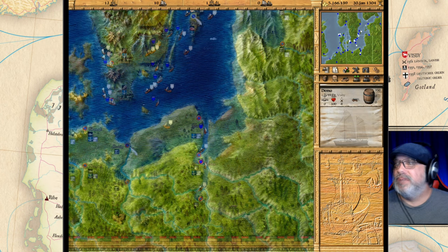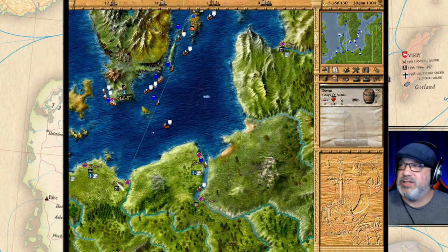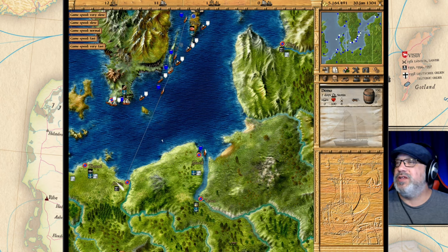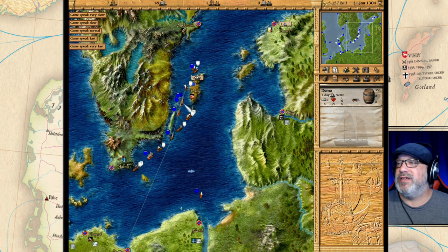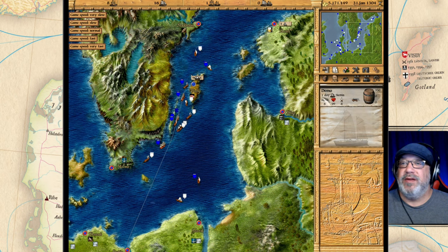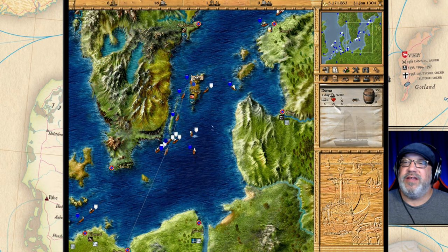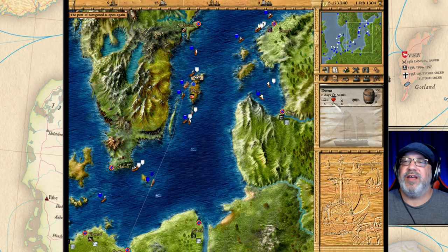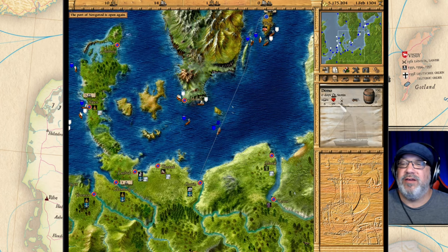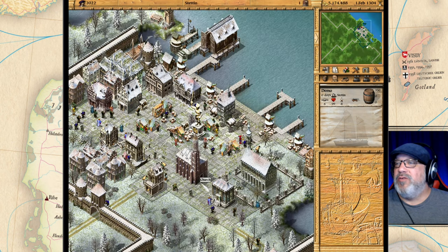Now you can sail this ship — you have enough people. To sail a ship you just right-click anywhere you want to go and it will bring you right to the dock. Let's sail down to Stanton — press plus to speed up the game, minus to slow it down. You can see the ship sailing towards Stanton. As you're sailing, damage is slowly mounting. If you go through a storm it gets worse, and if hit by a pirate it could be sunk or damaged even more.